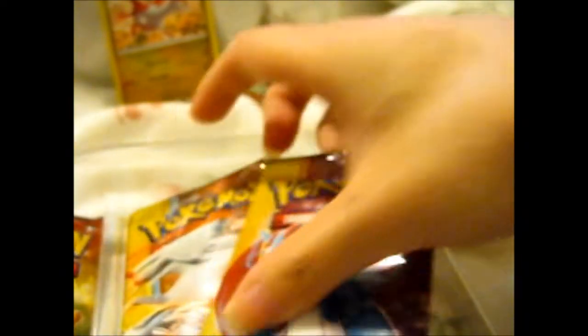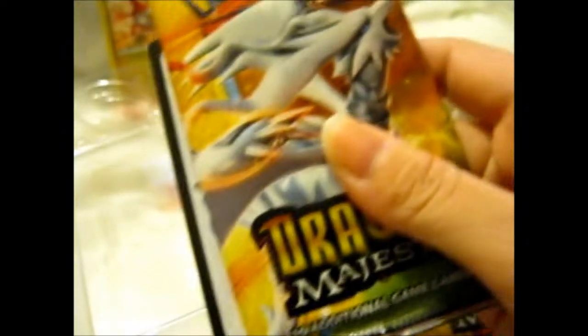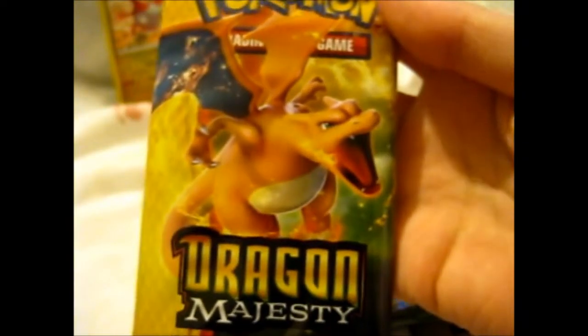So now we've got, as I probably said before, Salamence, Reshiram — and it does have a code card, which will most likely be for the Latias Pokémon card — and Charizard.